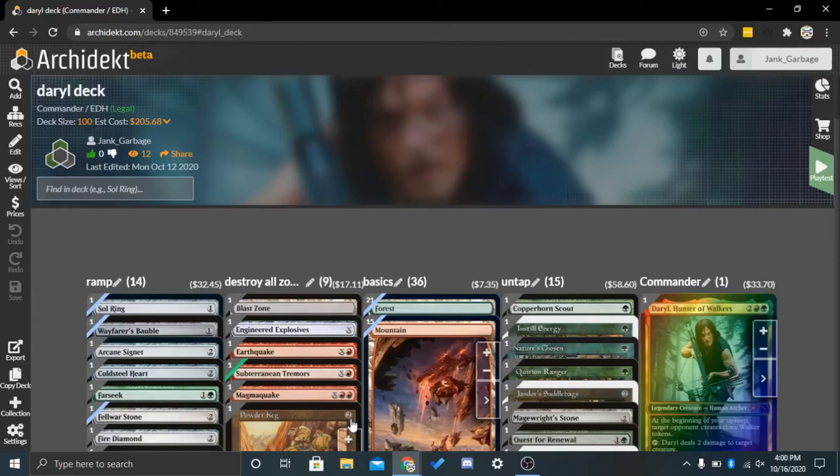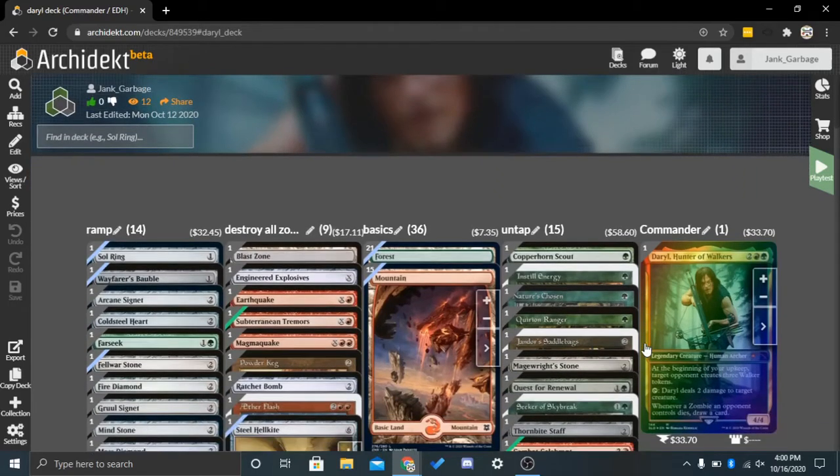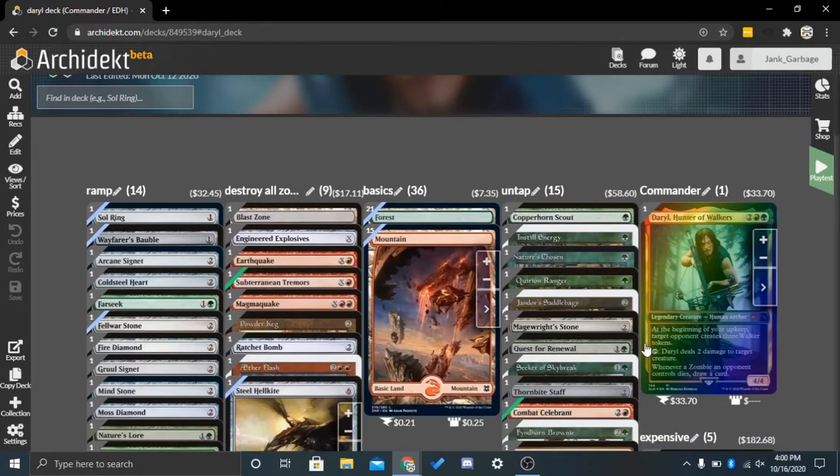Today we are going to be doing a deck tech for Daryl, Hunter of Walkers. Daryl is 2, red, green for a 4-4 legendary creature, Human Archer. At the beginning of your upkeep, target opponent creates 3 walker tokens. And tap: Daryl deals 2 damage to target creature. And whenever a zombie an opponent controls dies, draw a card.